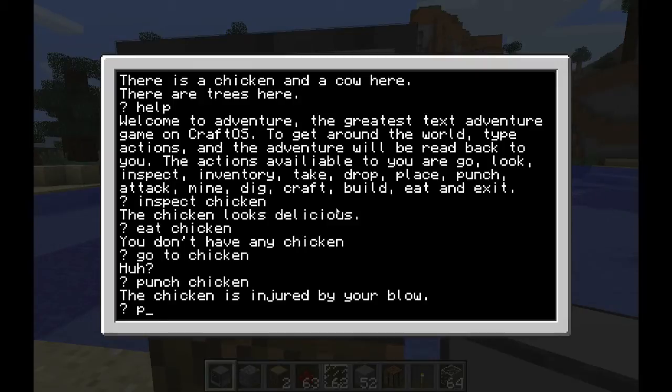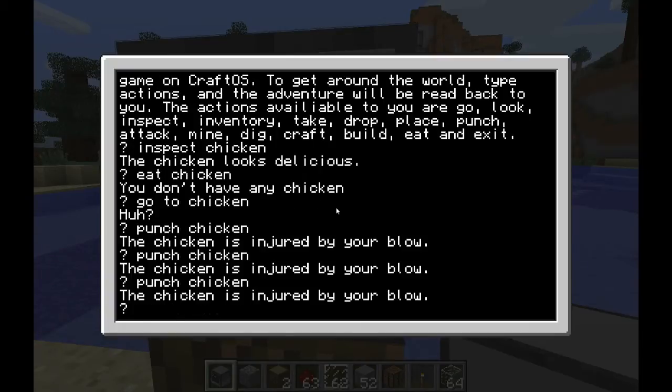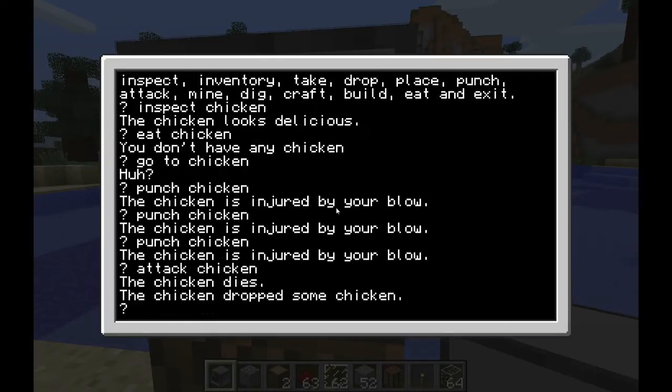So I punch the chicken and the chicken is injured. I punch the chicken again — still injured. Third time, still not dead. Then I attack, and it dies, and it drops chicken.